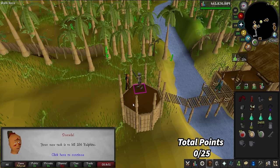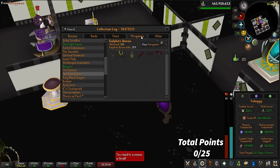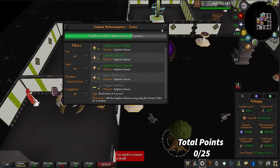The first task of the video is going to be Kalphite Queen. Let's go gear up. We just have the KQ head — we've gotten two of them. The pickaxe and the Dragon 2H Sword we already got when we were going for the Diaries. I'm going to be going for as many combat achievements as I can, so I got two more here: we need to kill the Kalphite Queen with the Vengeance spell, and we also need to kill her with the Verac's Flail as our only weapon.